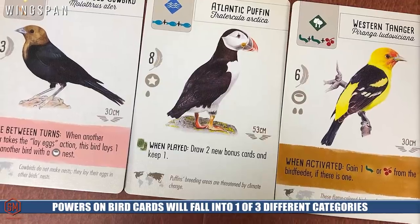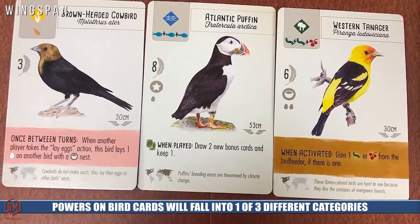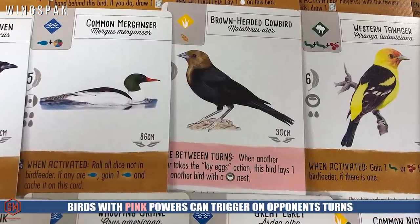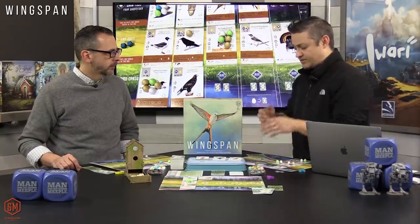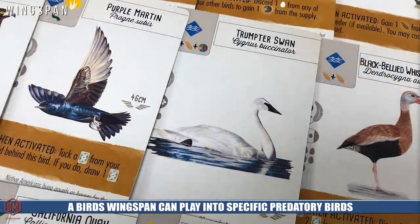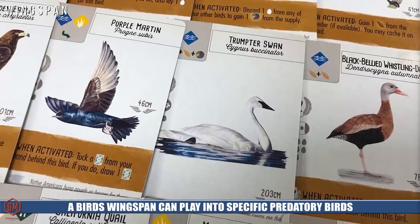At the top of the card is the bird's common name as well as its biological name, which plays into some bonus cards you can score at the end. At the bottom of the card is one of three different special abilities: a 'when played' ability triggered the moment the bird enters a region, a repeating action triggered each time you activate that region, or a pink-stripe ability that fires off on other players' turns. Finally, the wingspan of the bird is listed — this matters for predator birds that can eat other birds.